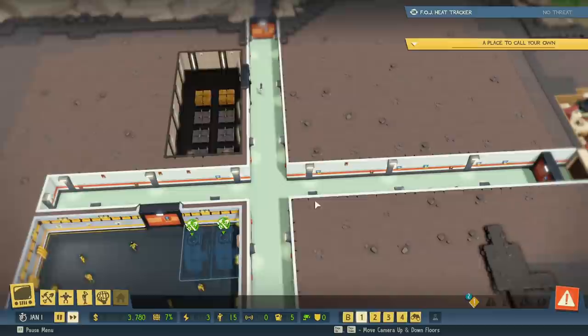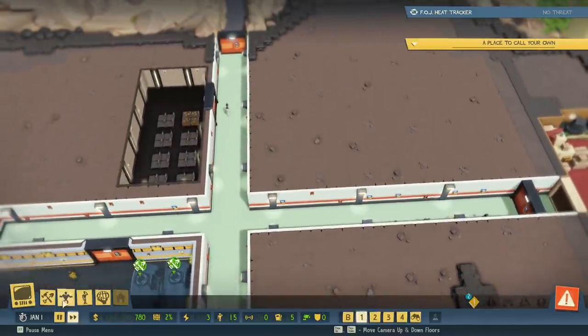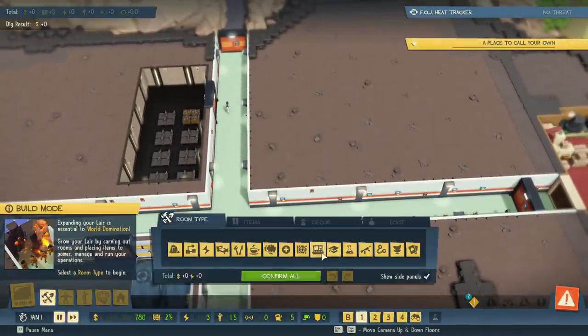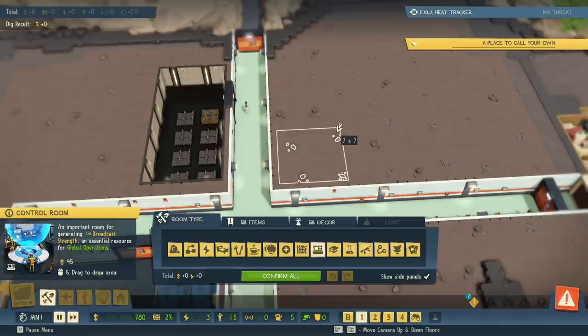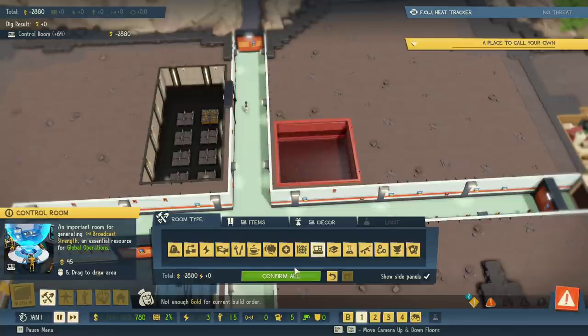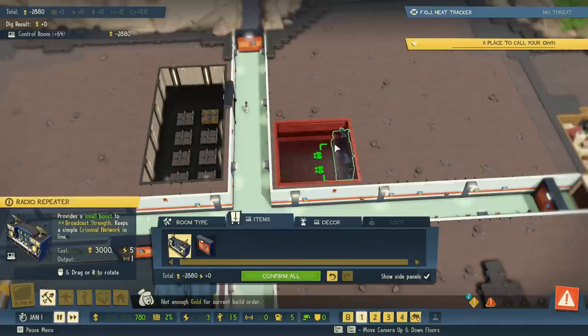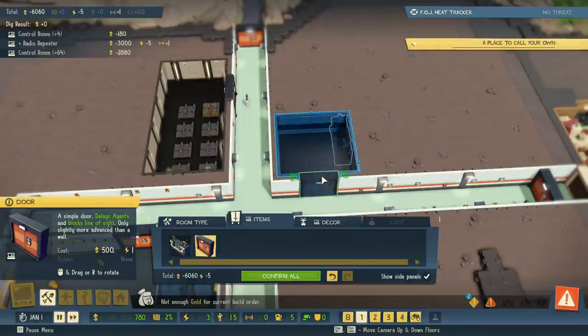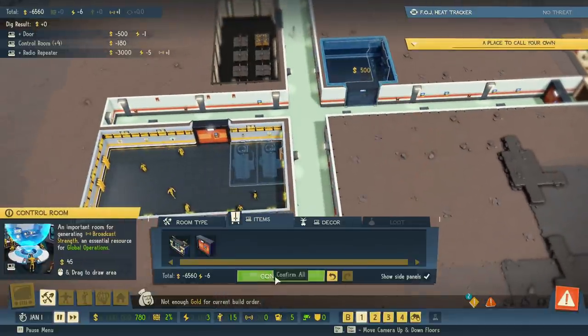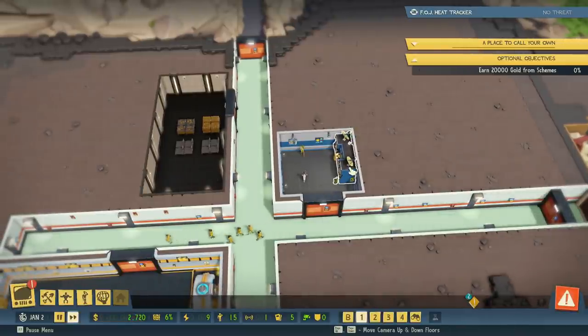We're going to speed things up, let the minions work, and talk about other ways to earn money. Now that those rooms are built, we need to build a control room — that's going to allow us to do the global operations stuff. We'll start with roughly an 8x8. We need to place a computer inside and a door, then click Confirm.